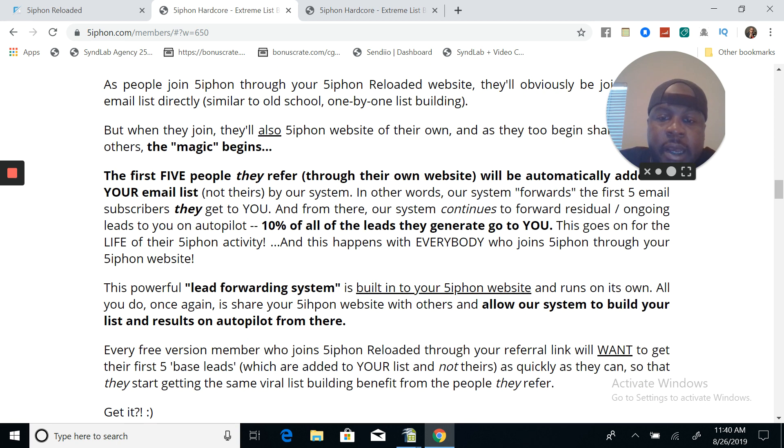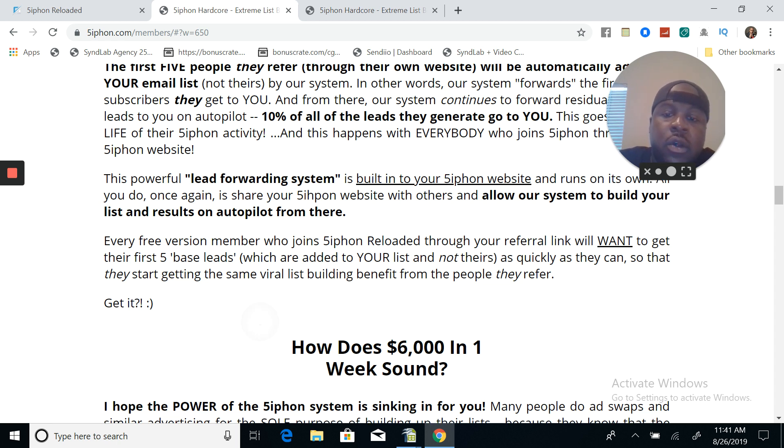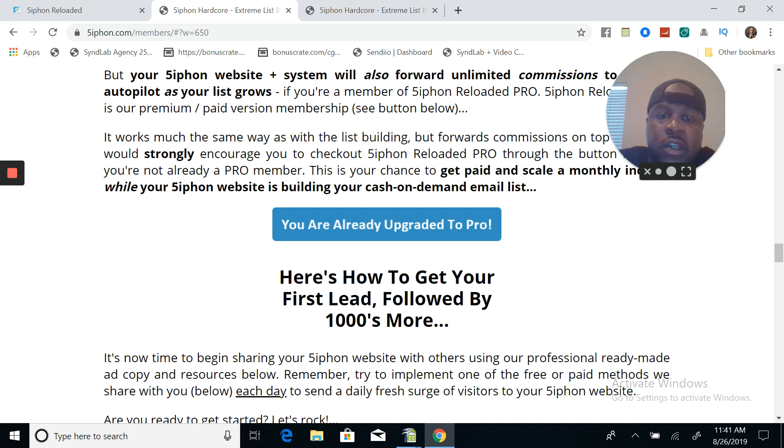I'm going to scroll down right here in the basics of Siphon Reloaded and how it builds your list. As people join Siphon through your Siphon Reloaded website, they'll obviously be joining your email list directly, similar to old school one-by-one list building. But here's when the magic comes in - every free version member who joins Siphon Reloaded through your referral link will want to get their first five base leads, which are added to your list and not theirs. So every free member that you give this website away to, their five leads come directly to your autoresponder - they're initially helping you build your list.